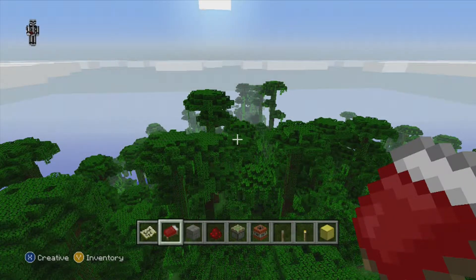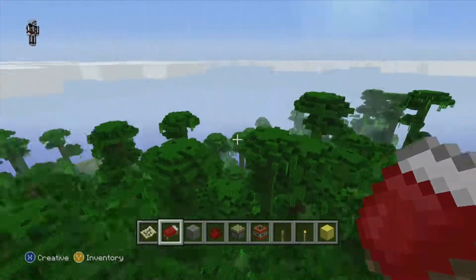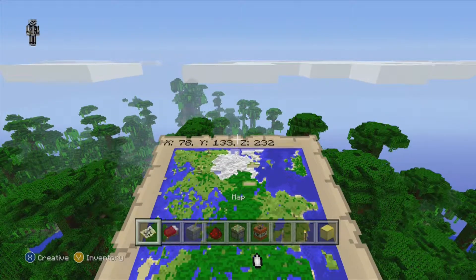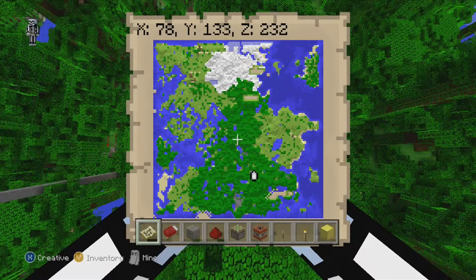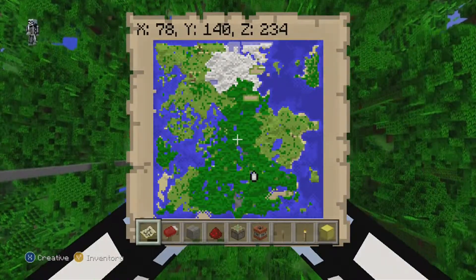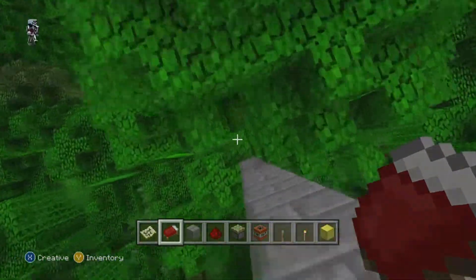Hey guys, what's going on - map for Mythic Gaming with another title update 12 seed for you. You can already tell there's a large jungle on this seed, but that is not the most interesting part. Let me give you the map really quick - I want to say half this map is a jungle, it's very dense. Right where I'm standing you might as well take the coordinates, because there's a nice little surprise inside our stronghold.